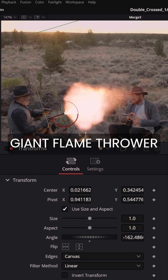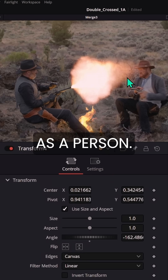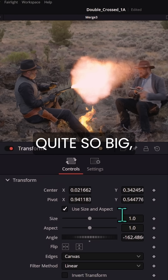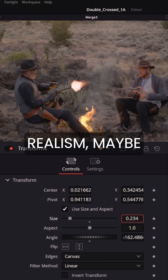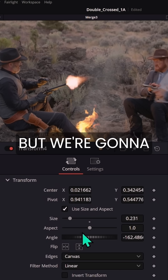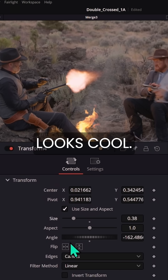And now he has a giant flamethrower. That's maybe just a little big — it's as big as a person. So maybe not quite so big, but we'll take the size down to something reasonable. Realistically, maybe it's that big, something like that. But we're going to make this a lot bigger because it looks cool.